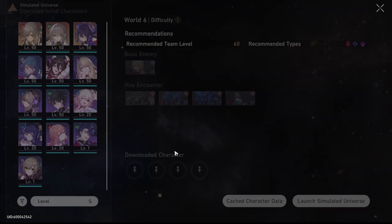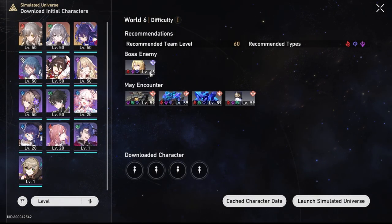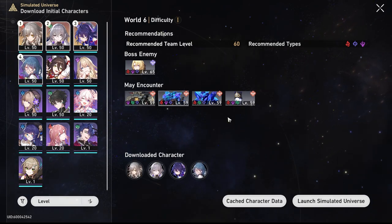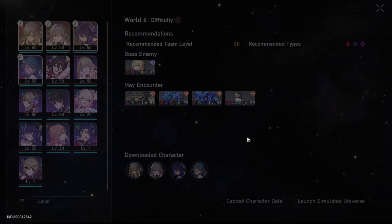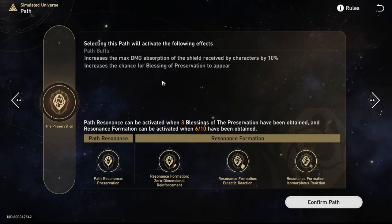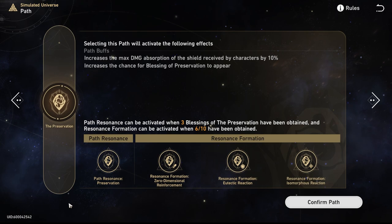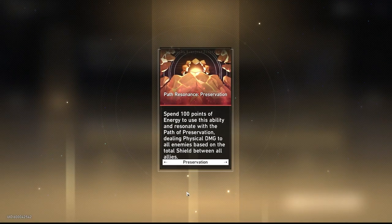The simulated universe is our end game content and currently you only need one set of four characters. Starting out, pick the four characters you like and level them. That's not to say that you shouldn't level up other characters, because some of the worlds require a different elemental weakness to get down to a boss fight. And you might unlock another character through summoning, so currently you only need one set of four characters.